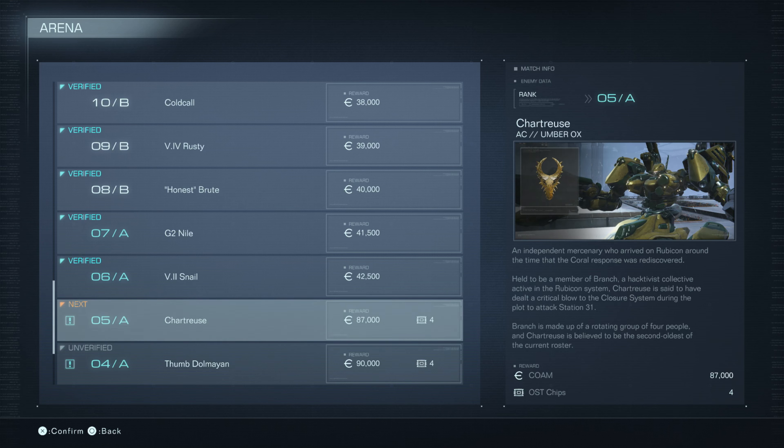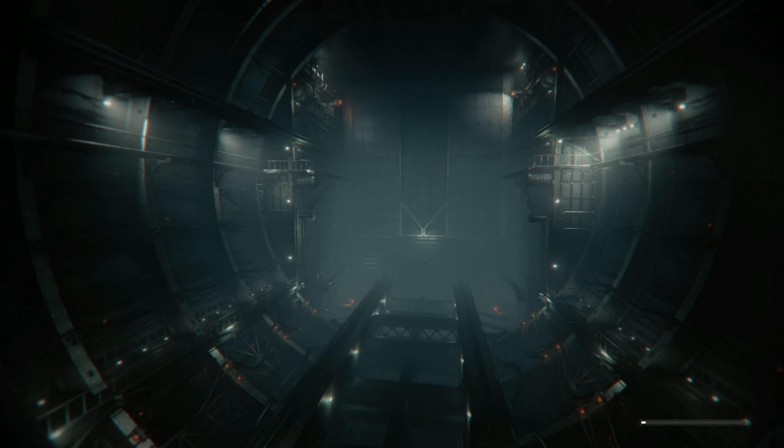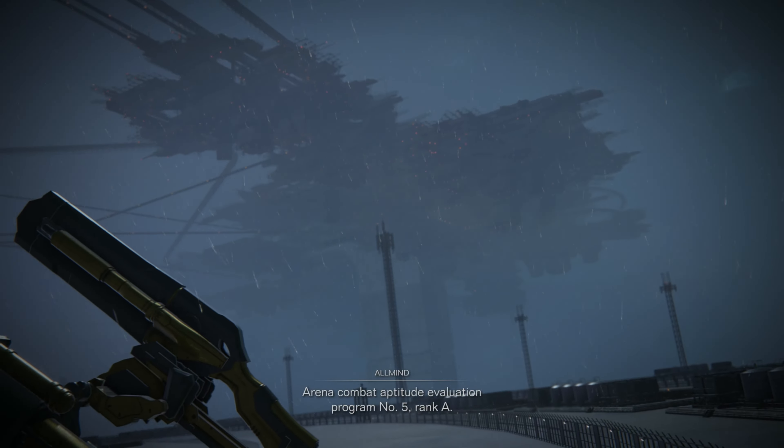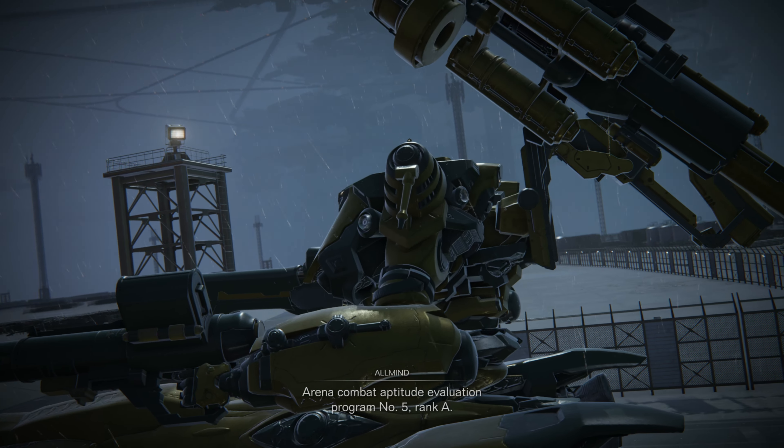Branch is made up of a rotating group of four people, and Chartreuse is believed to be the second oldest of the current roster. Reward is 87,000 currency for defeating him and four OST chips.